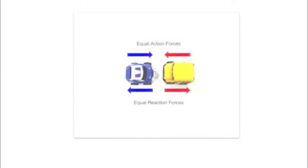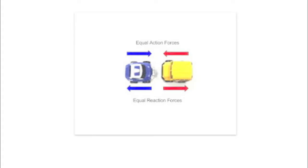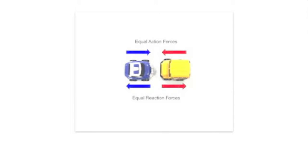In the situation of bumper cars, when two cars crash together, they have approximately the same mass, and therefore both cars will hit each other with the same amount of force in the action force, and will experience the same amount of reaction force, making it hard to gain an advantage over other cars.